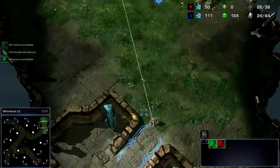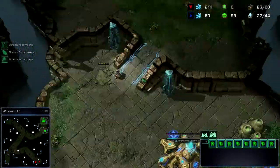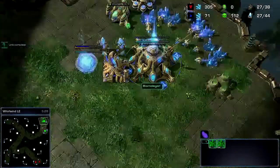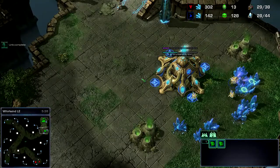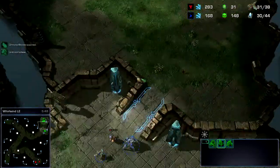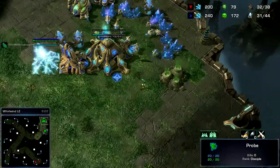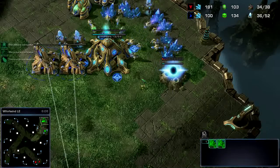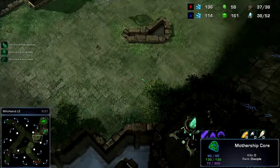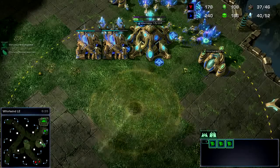Then I just try to build up a defense, which is basically a couple of zealots, or at least one zealot and one stalker. Get that transfer of about five to six probes, then go out and see what kind of scout information I get with the units I have.